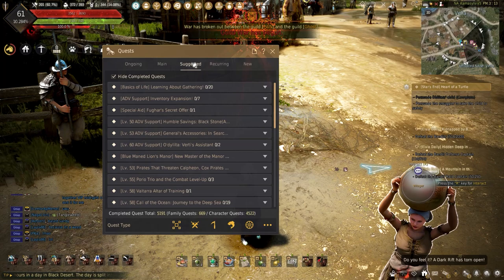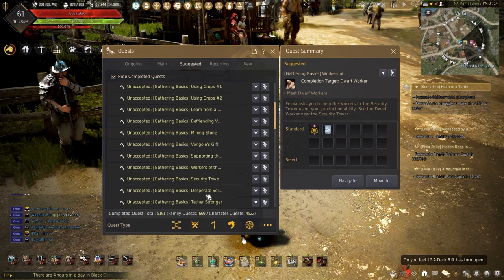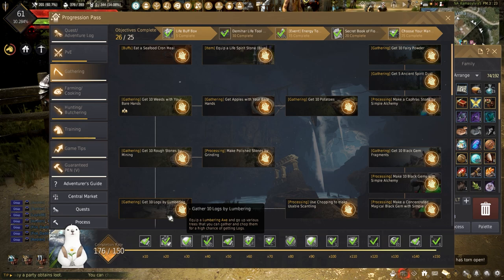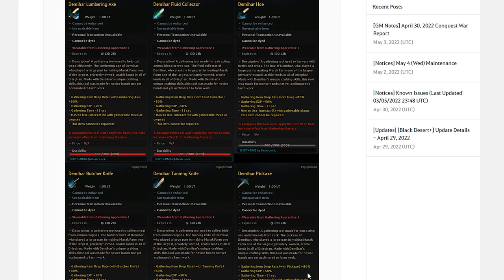Getting started with gathering is easy. This can now be done by opening the quests, hitting the suggested tab, and opening the group of quests called Basics of Gathering. These will show you the basics of gathering and give you what you will need to start gathering, including a donkey. While you gather, you will notice that you are completing the progression path. Doing this is a great way to get the new demi-hire life tools, which sport gathering item drop rate plus 80%, gathering experience plus 50%, and gathering time reduced by 11 seconds.